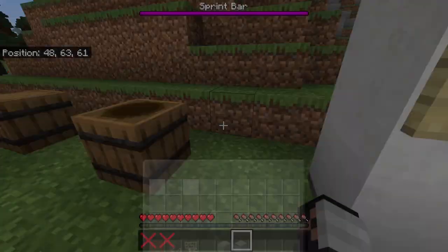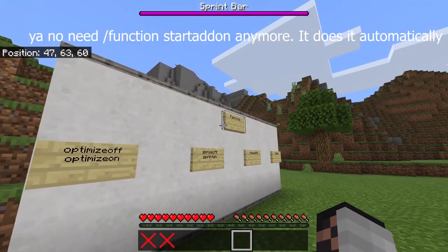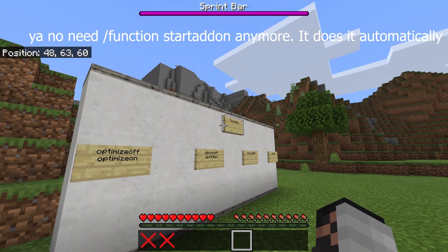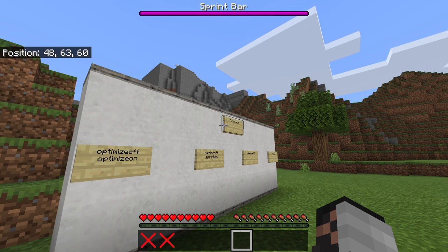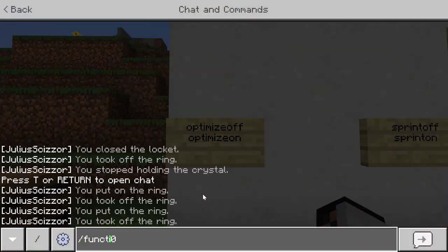Now for the functions — you do not need to do /function start-addon anymore; that was version 1.1. I updated it quite recently, it's just minor bug fixes. There's also 'optimize off', which you should do.